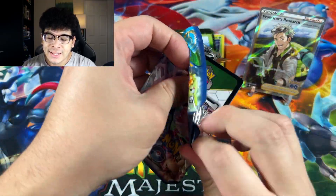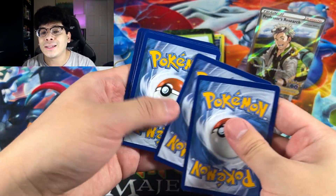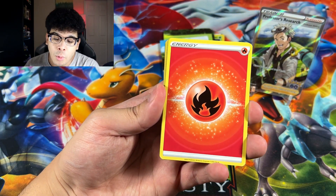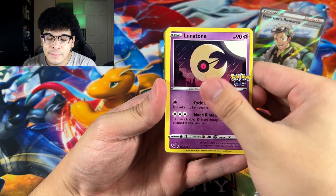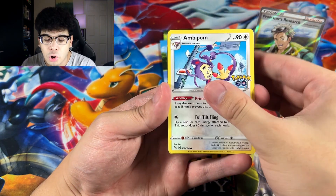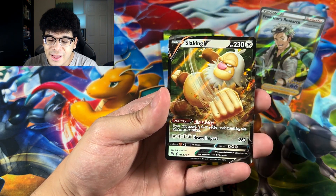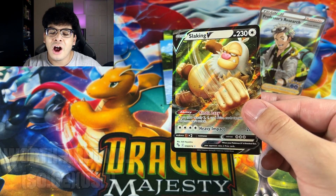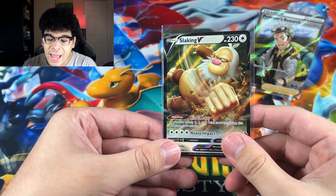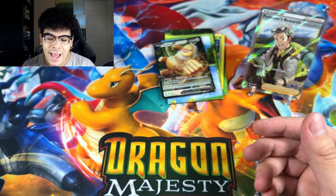Ladies and gentlemen, let's see if the heat continues. So far we got a Full Art from our first tin. I'm hoping for at least one pull in every single tin and I'll be satisfied — it won't feel like I absolutely wasted my money. I already see a border. We got a Slowpoke, a Larvitar, a Venusaur Reverse Rare, and a Slacking V Ultra Rare. Check that out — we got an Innocent Little Slacking. Actually, Slacking is not little, that's a big boy. So we're gonna go ahead and put that on the pull pile.